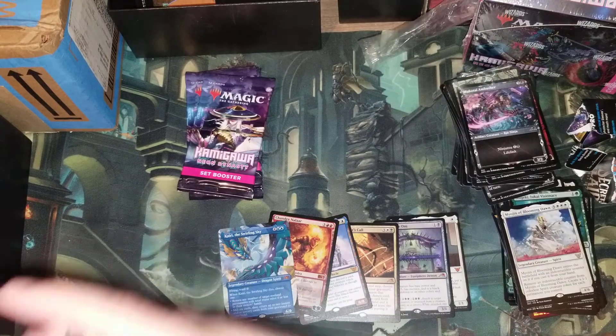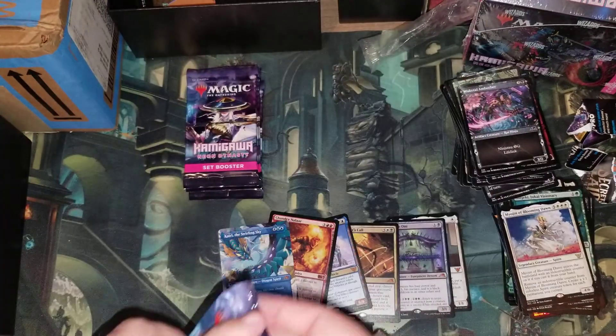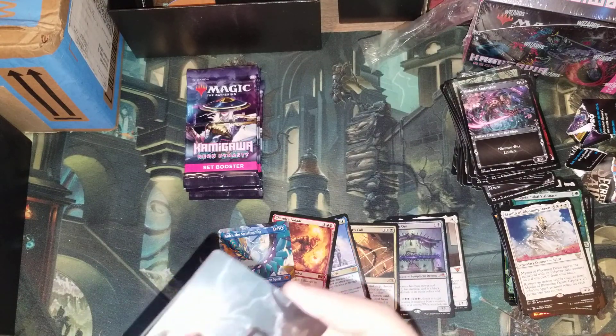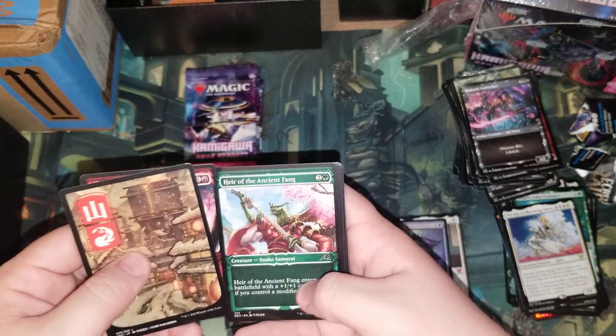We have the White Motoji, the Ginger Motoji, and the Red Motoji — I'm missing the Blue one and the Black one. And oh, a Mountain — sweet.